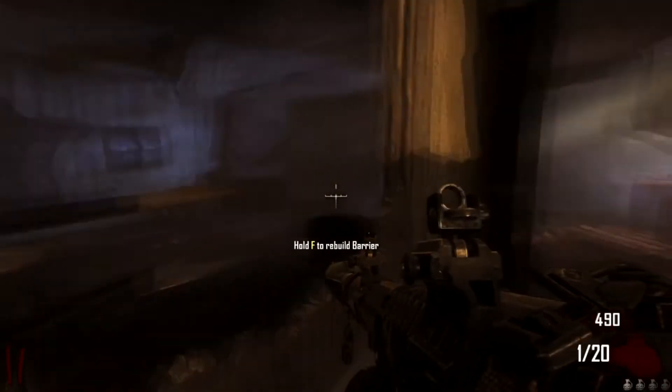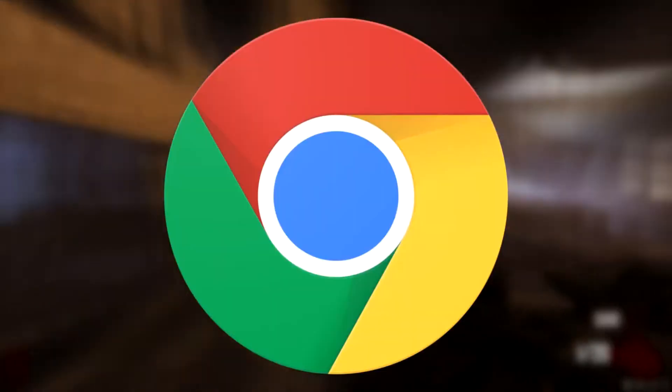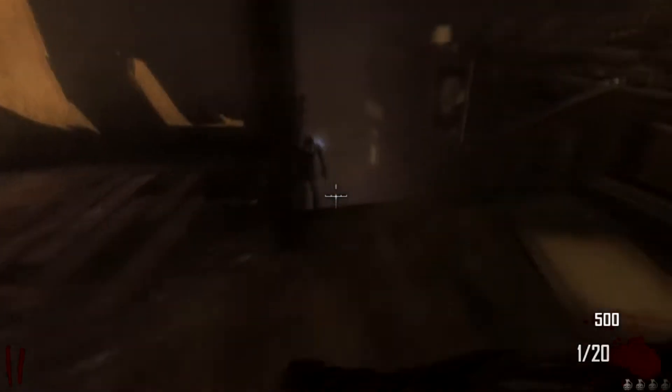Stick to the main programs on your PC — things like Spotify, Discord if you aren't talking to friends, and Google Chrome. Right click these types of programs and hit end task. Try not to touch those background processes unless you know exactly what they're used for.